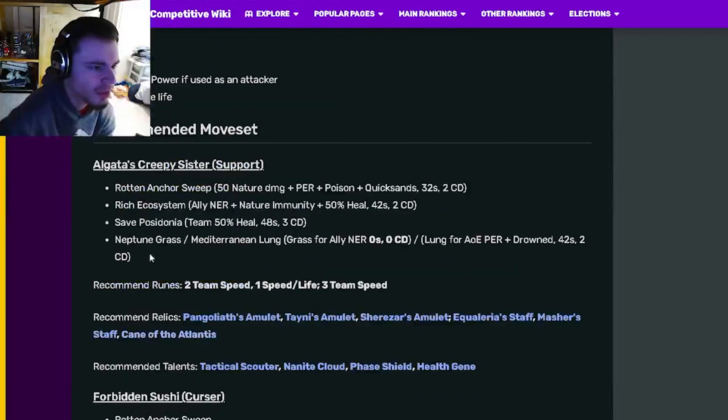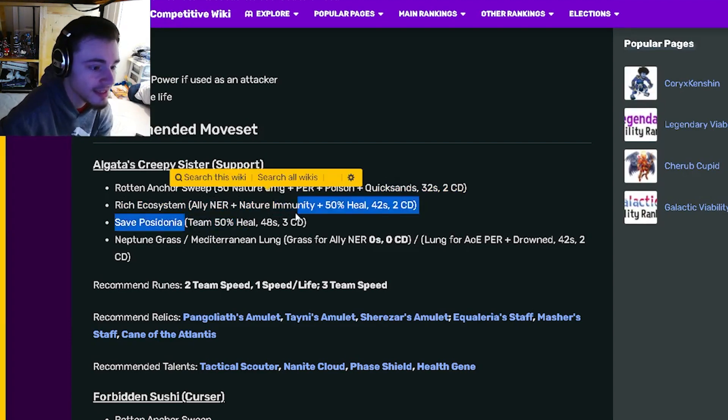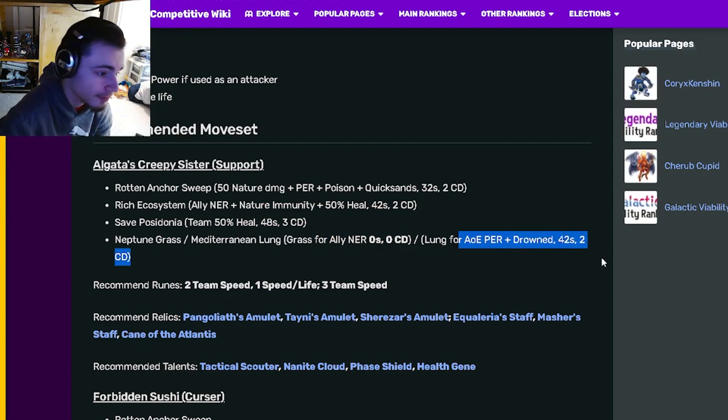We have a few different movesets here. The first one for support is going to be the positive effect removal, poison and quicksand single target move, as well as a NER with nature immunity and heal, and a team heal, and then an ally NER or an AoE positive effect removal — which I would probably do the AoE positive effect removal.